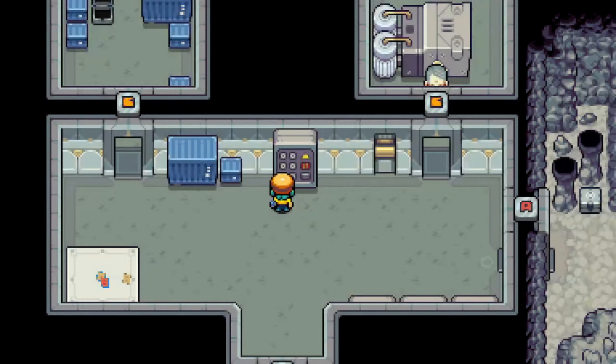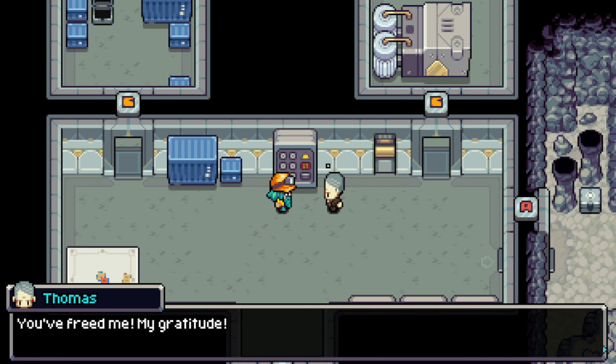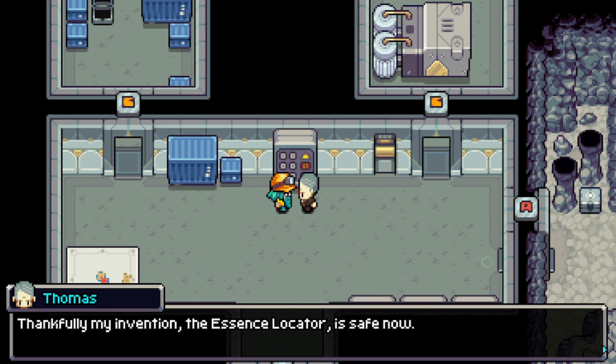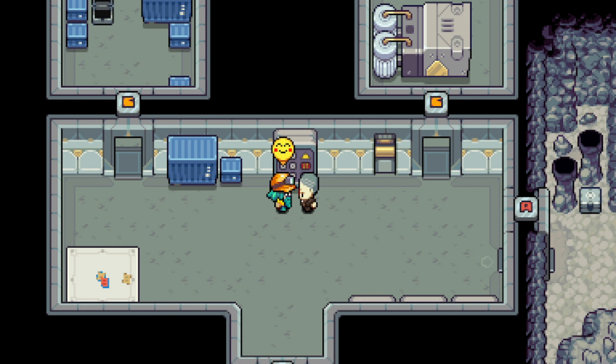It's getting dark. Oh, there you go. You freed me, my gratitude. Being in such a small room was starting to set off my claustrophobia. Thankfully, my inventional essence locator is safe now. Those strange thugs can't get their grubby hands on it anymore.